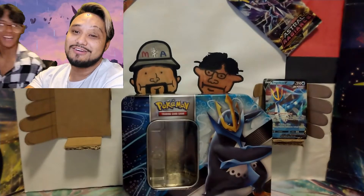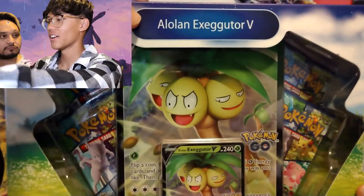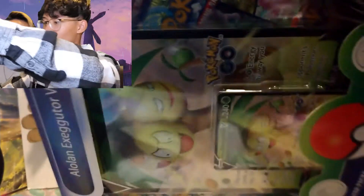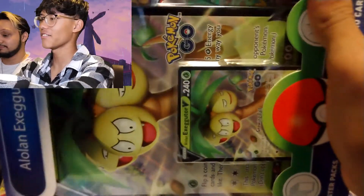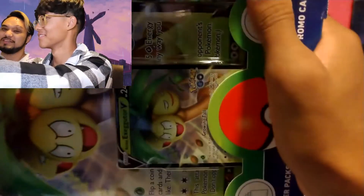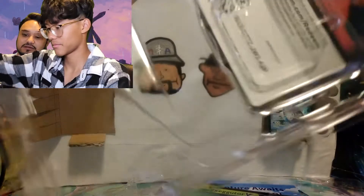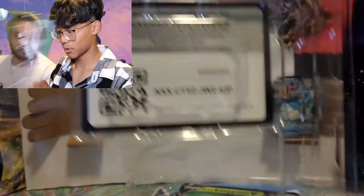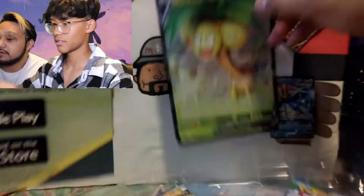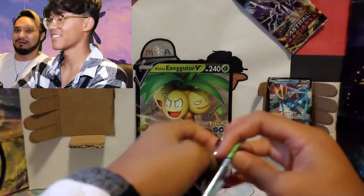And here we go — Alolan Exeggutor V-Box Pokemon Go. I'm pretty confident... we should just cut this. Don't tell them what happens. What if they try to skip ahead? M had five packs. I didn't need it. Here, let's see — which one has the best art?